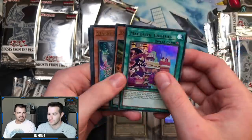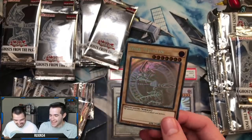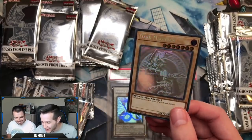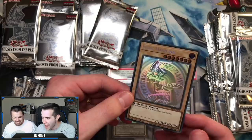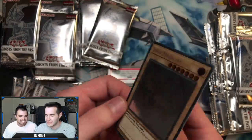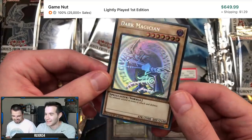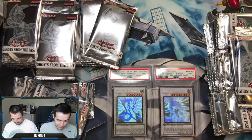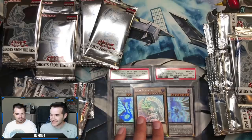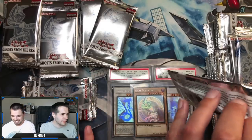Oh wow, that thing looks kind of bad from this angle but if you look at it like that, it looks nice. Oh my goodness, can you guys see that? It's not quite raw level but it's cool. We pulled one of these - I don't even know if you can call that near mint though, it'll go to the binder. We pulled a ghost so that's good, and it does look nice.